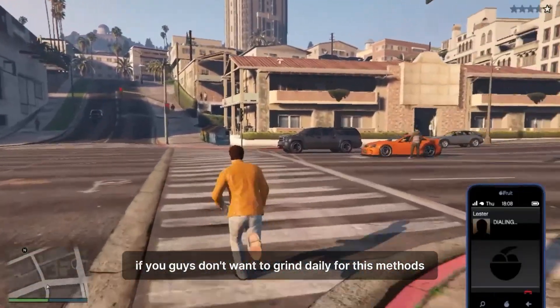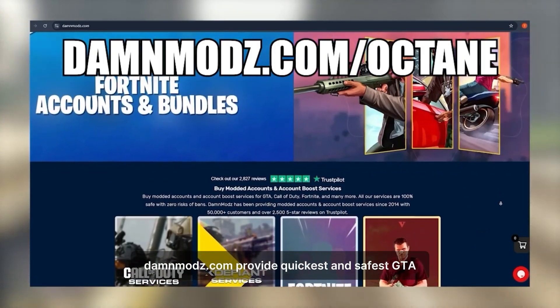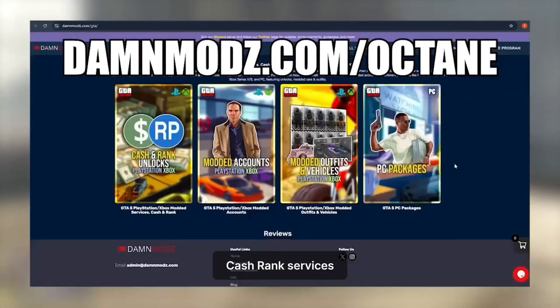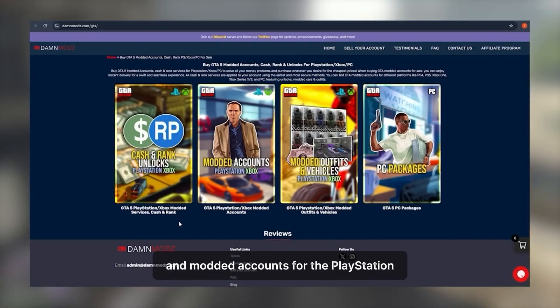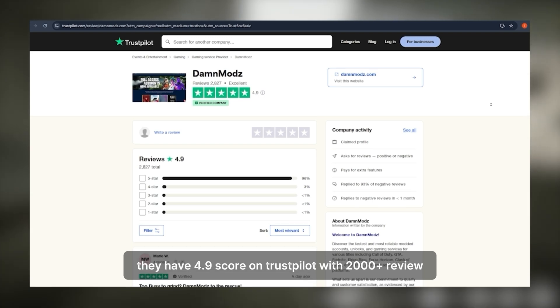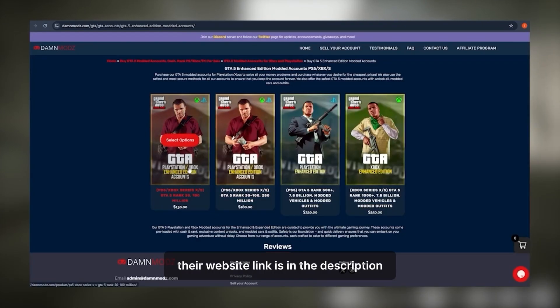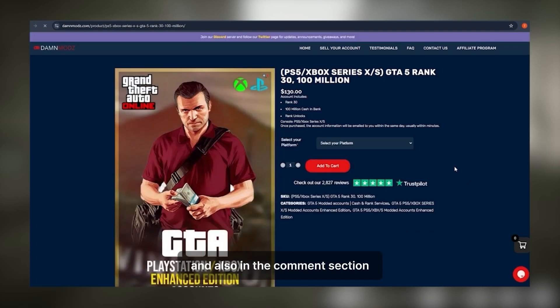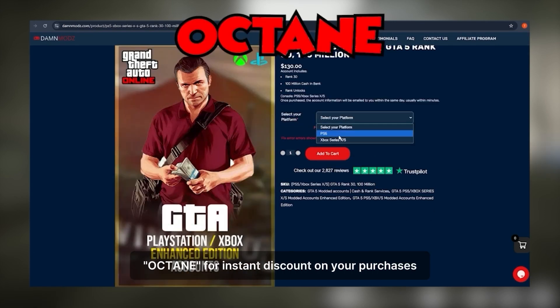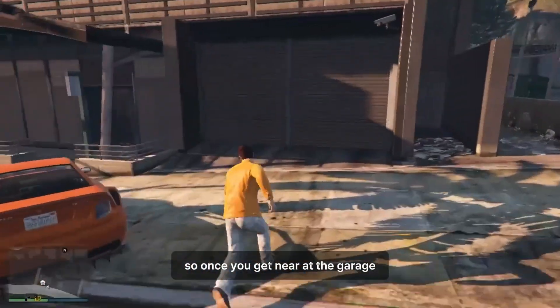If you guys don't want to grind daily for this method, be sure to check out DamnModz.com. DamnModz.com provides the quickest and safest GTA cash, rank services, and modded accounts for PlayStation, Xbox, and PC. They have a 4.9 score on Trustpilot with 2,000-plus reviews. Their website link is in the description and also in the comment section. You can use my coupon code OCTANE for an instant discount on your purchases.